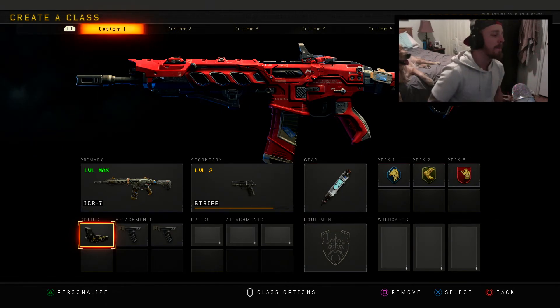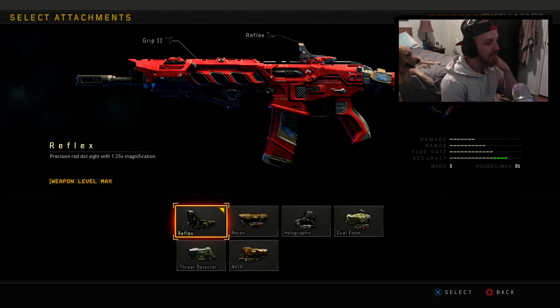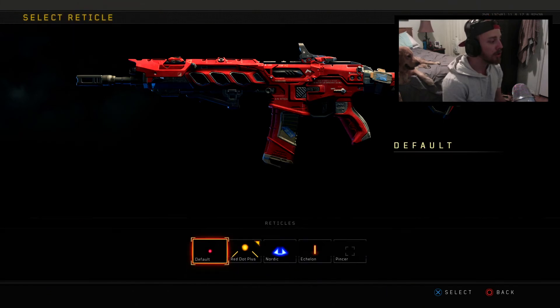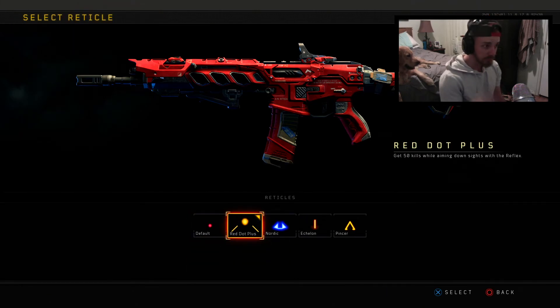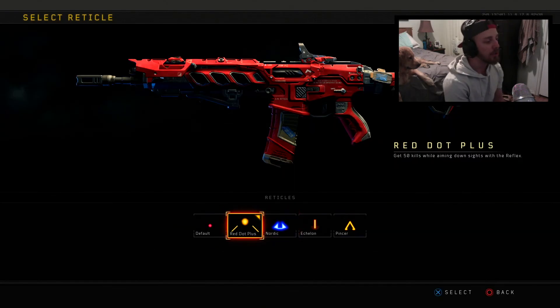Basically what you want to do is set up any gun you have with a reflex sight on, click on the reflex sight, and go to Personalize. You have to get 50 kills while aiming down sights with the reflex sight. Then what you're going to want to use is the red dot plus — it shows as yellow or gold in the menu right here.